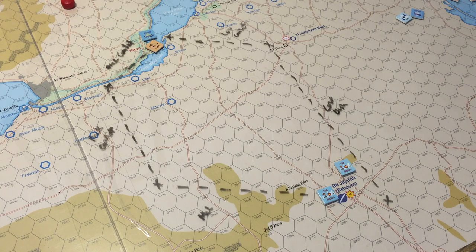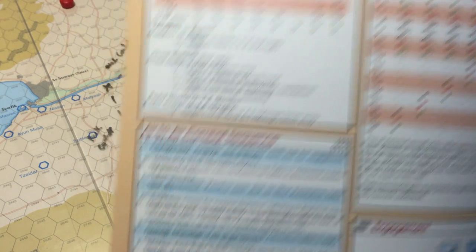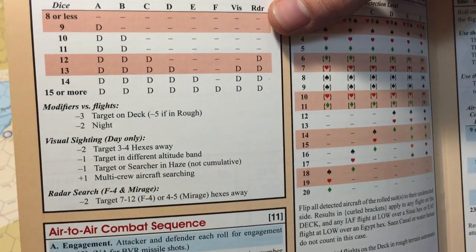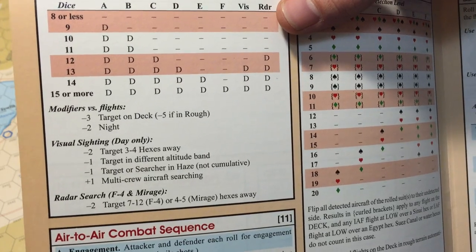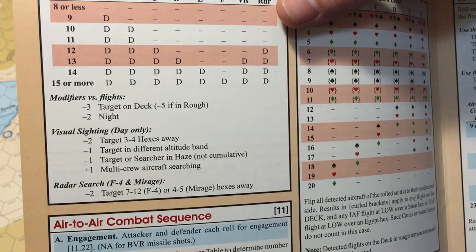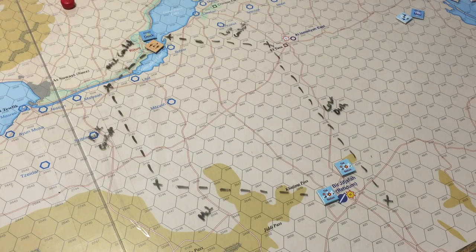For C level we need a 12 or higher to detect the flight — it's not identified, just detected. There are also modifiers. The target is on the deck, so that's a minus three. It's not night and no visual sighting, so we get minus three to this roll. We roll a nine, so it's not detected.